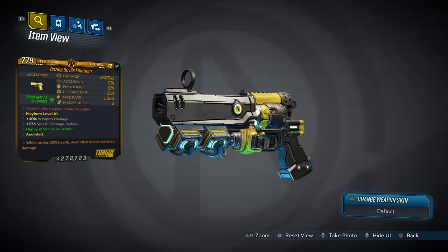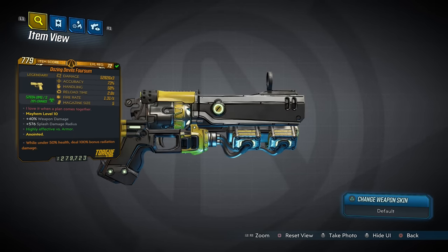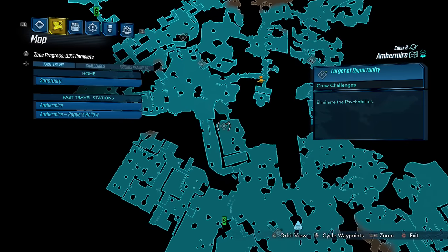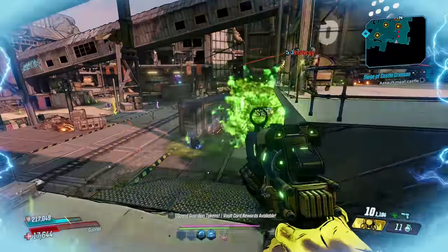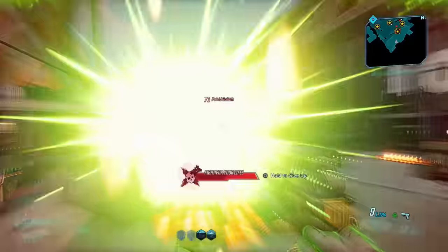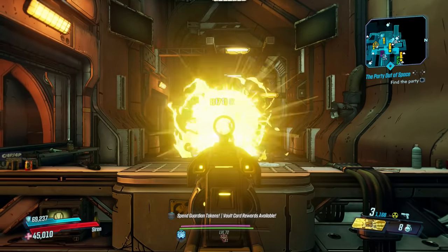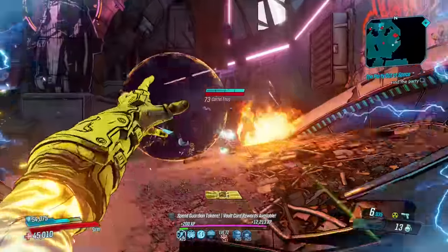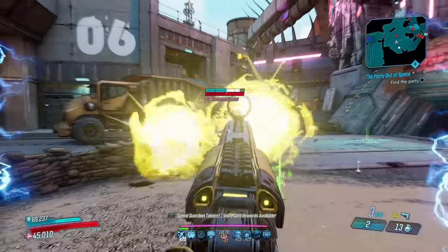Now for the Devil's Foursome, a Torgue pistol that comes in every single element and has an increased chance to drop from the Psycho Billies around here in the Ambermire. The Devil's Foursome is more of a threat to you than your enemies most of the time, but that doesn't stop it from detonating megatons worth of explosives. It fires three projectiles per shot that arc into the center of your crosshairs where they detonate over a wide radius — that's where its explosivity lies.